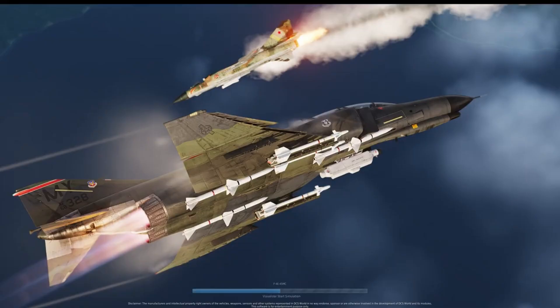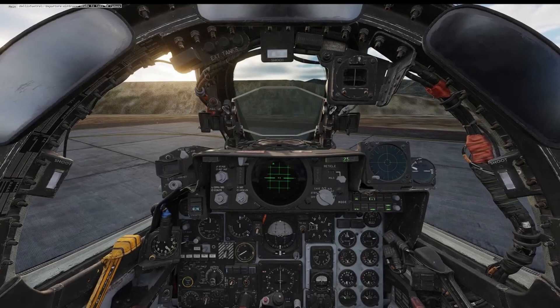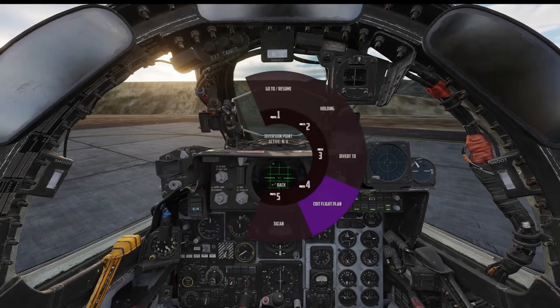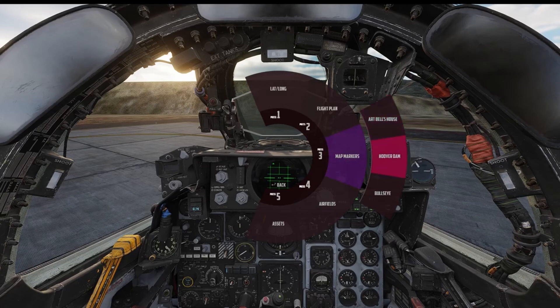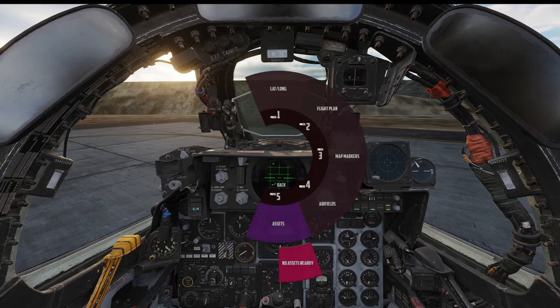Let's save that, jump into the game, and I'll show you how to use that. Bring up the Jester menu, navigation, divert to, map markers — and look at that, there's Art Bell's house and there's Hoover Dam. So it's just another way you can do mission editor stuff that comes alive in the game. You can also navigate towards airports and assets — if you had a tanker there, it would show up.